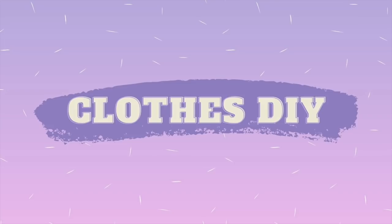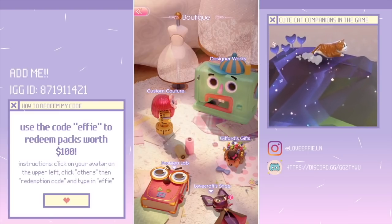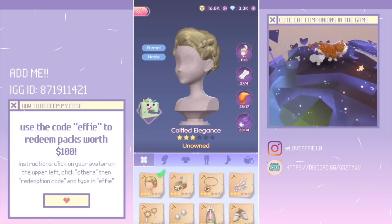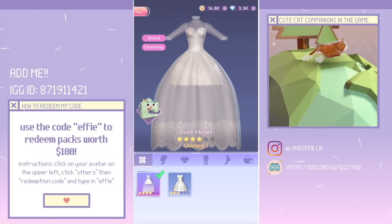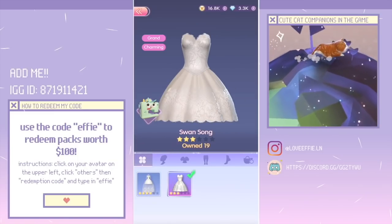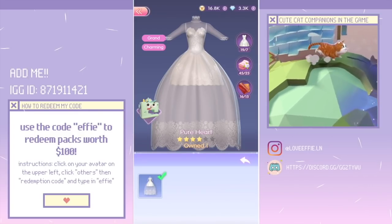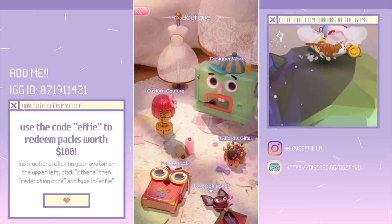Here's another really fun aspect: Clothes DIY. Click on Boutique to access designer works where you can craft and alter clothes. Crafting uses a blueprint and materials to make specific clothes. Altering is essentially evolving clothes into a more beautiful, higher-rated piece. For example, I started with 'swan song' and by using seven swan songs, some cotton, and some leather, I could alter it into 'pure heart' — the evolved form of swan song.